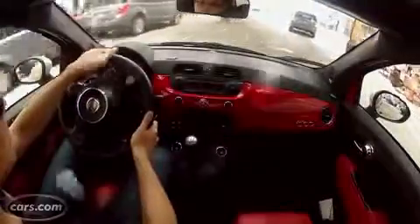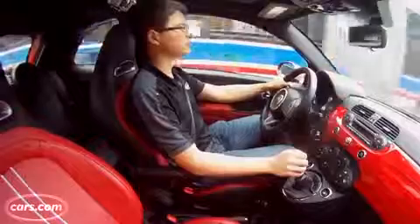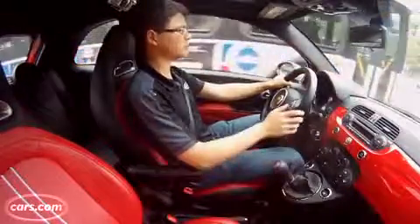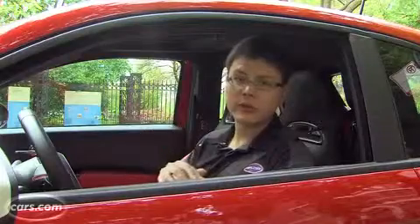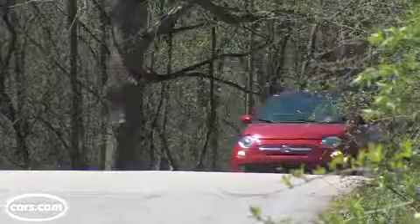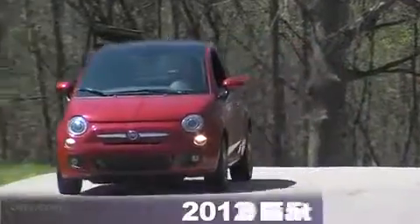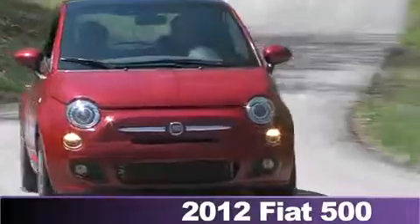Get back in a straight line and the Abarth's 1.4-liter turbo four-cylinder is a bit of fun. It blats along at idle and never really sounds that good, even when you're hard on the gas, but it makes 160 horsepower and 170 pounds-feet of torque. The torque plateaus from 2,500 to 4,000 RPM, Fiat says, so it comes on strong at that point and sticks around all the way up to higher revs — an area where the 101-horsepower Fiat 500 kind of tails off.